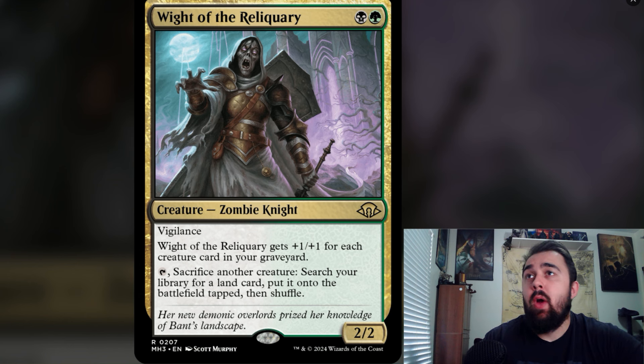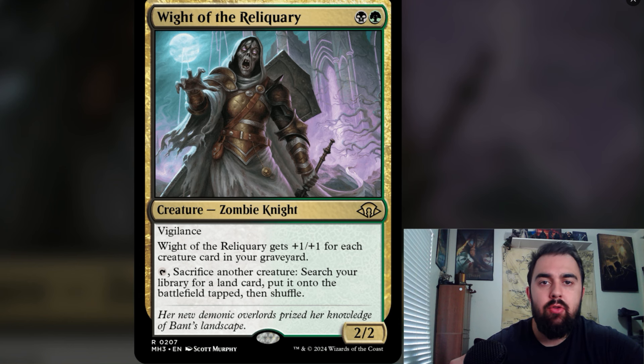Following is Rite of the Reliquary — a black and green Zombie Knight creature. It has vigilance and gets +1/+1 for each creature card in your graveyard. You can tap it to sacrifice another creature, search your library for a land card, put it onto the battlefield tapped, then shuffle. The synergy is great — you can swing in with vigilance, sacrifice another creature in response, get buffed, and still fetch a land.